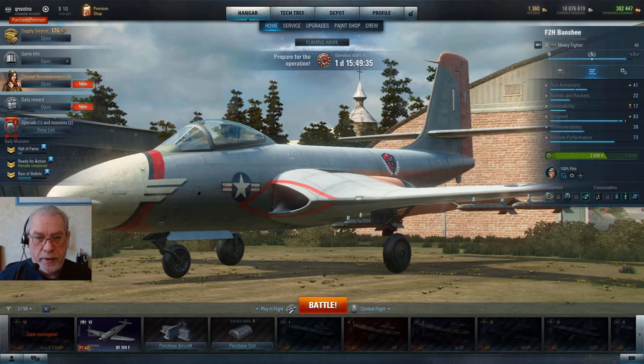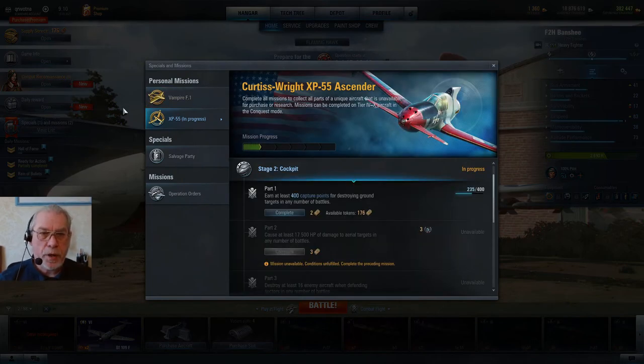Are these aircraft worth having? Well, that's what this video is going to address. As a newer player, you're probably on the hunt for credits all the time, and these aircraft have excellent earning potential. If you drop into Specials and Missions, you'll see at the top there are personal missions for both the Vampire and the XP-55 Ascender. The XP-55 Ascender is the one currently in progress.